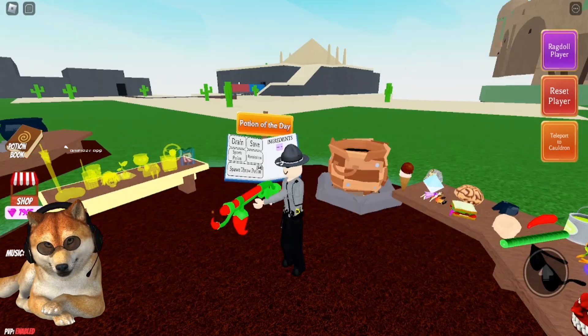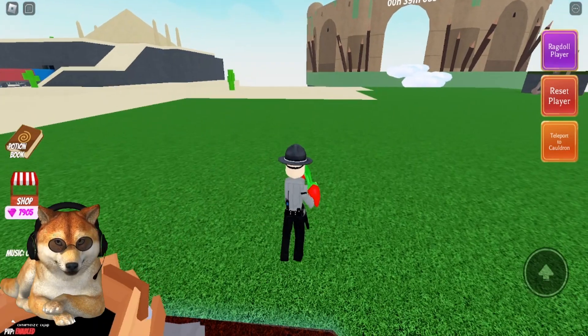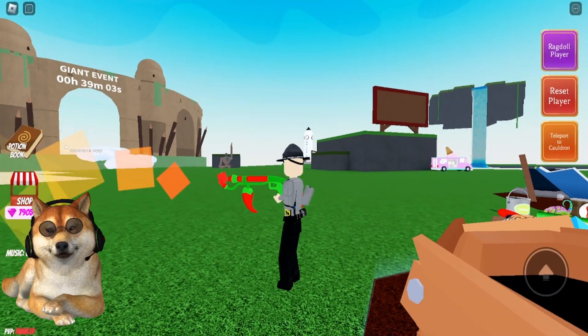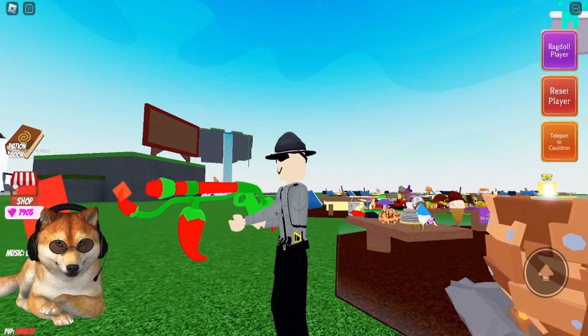This one is really cool — there you go, you get a chili flamethrower! This one will cause damage. You can see the PVP is on in the bottom left of the screen, so it's really cool.